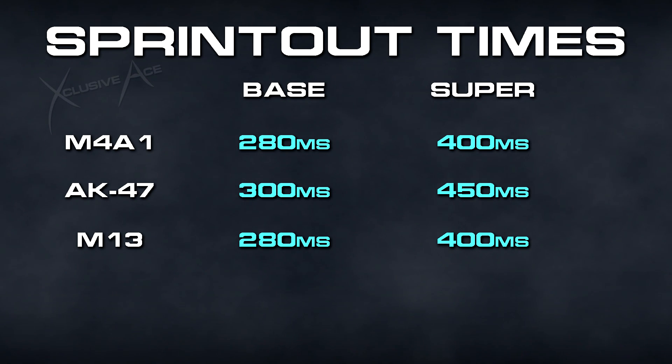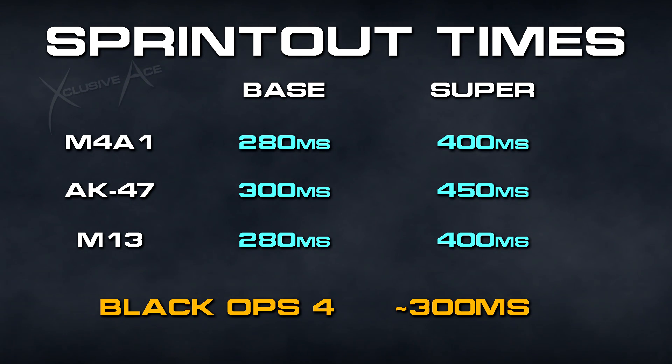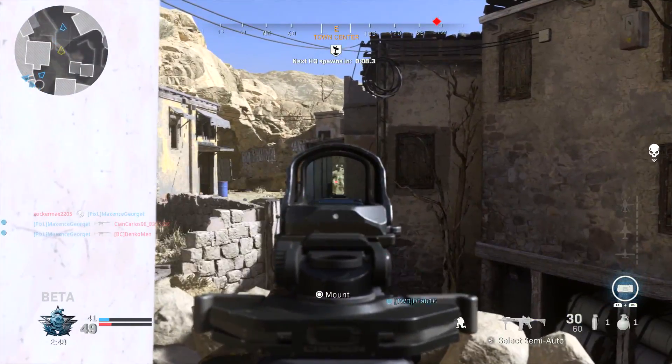Comparing this to the most recent Call of Duty game where generally people didn't have any complaints about sprint out time — nearly all assault rifles in Black Ops 4 had a base sprint out time of 300 milliseconds. The one exception was the Vapor at 250 milliseconds, but typically you'd see 300 milliseconds. Comparing that to the assault rifles in Modern Warfare, we're actually seeing equal to or even slightly better sprint out times on average.